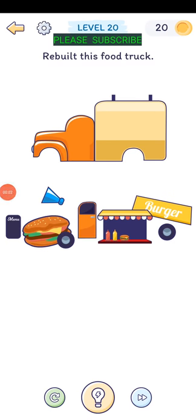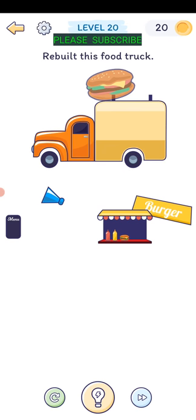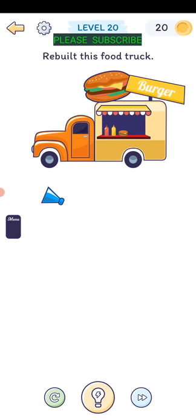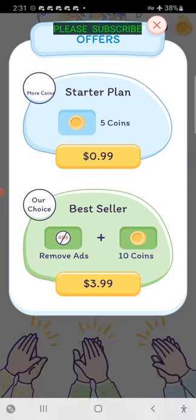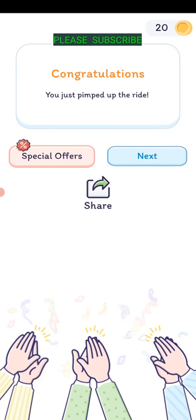Level twenty: rebuild this food truck. The wheels obviously go there, there's the door, the burger is up on top - just drag that up there - the menu next to that, and this goes on top of the truck.